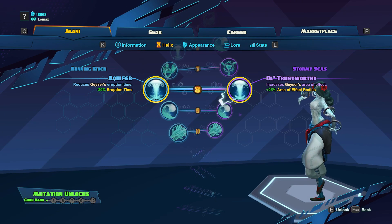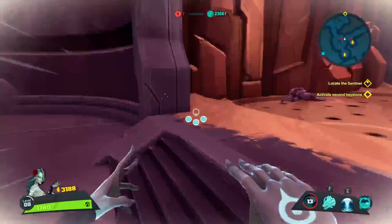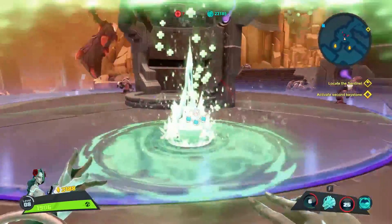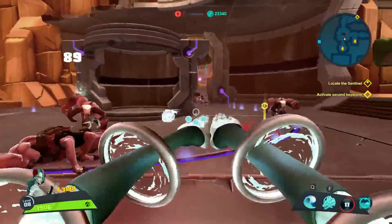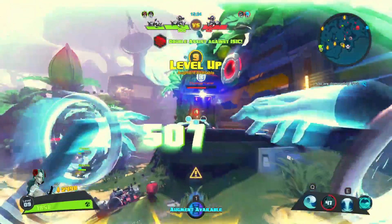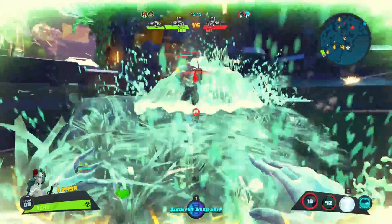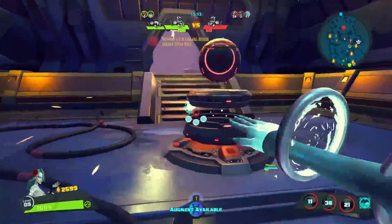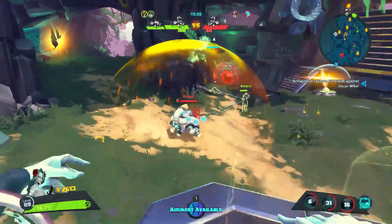At level 8, we'll get 2 buffs to Geyser: Aquifier and Ol' Trustworthy. Aquifier is going to reduce the eruption time of Geyser. It is nice to have the quicker eruption as your Geysers become a little more manageable — it will make it easier to hit targets because you don't have to account for a super long delay, but keep in mind the eruption still is not instant. Ol' Trustworthy is going to increase Geyser's area of effect. This skill is great because it will allow you to hit more targets and gives you room for error in placing your Geyser with an enlarged AoE. I tend to go with Ol' Trustworthy at this level because it gives you the potential to bind a higher number of targets, but both skills are good here.